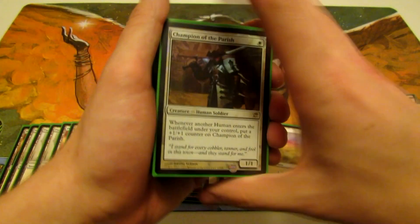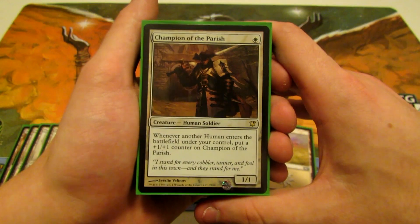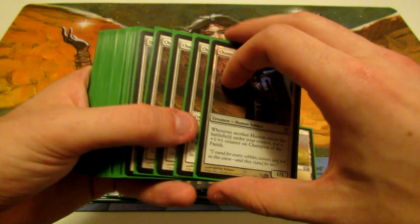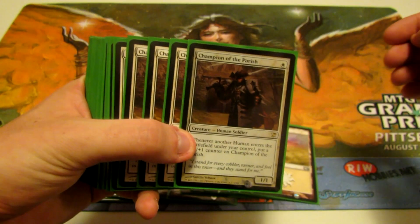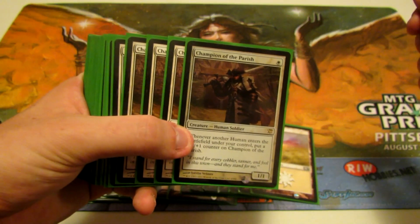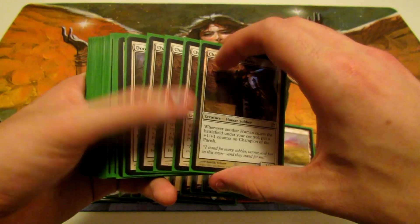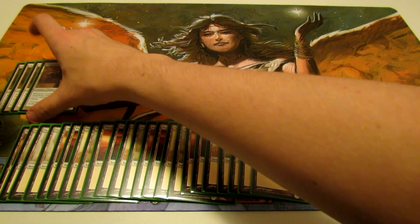The first card is Champion of the Parish — a 1/1 for one white. Whenever another human enters the battlefield under your control, put a plus one plus one counter on Champion of the Parish. Ideally you want to get him early so he can become very big. This deck is also rotation-friendly for the Scars of Mirrodin block and M12 rotation, so all these cards will still be in standard after that happens.